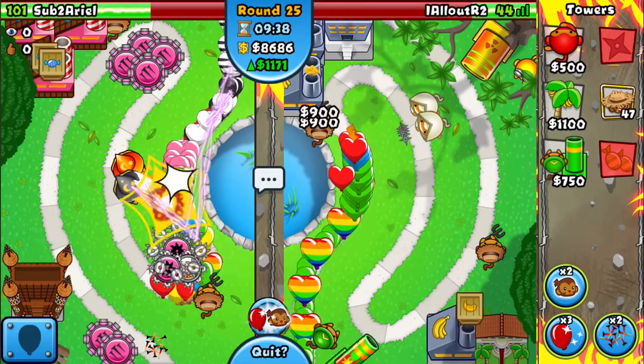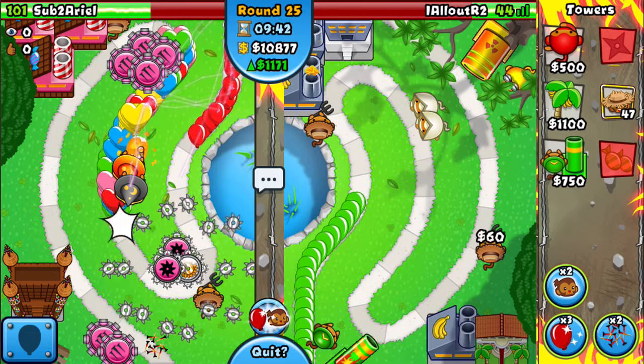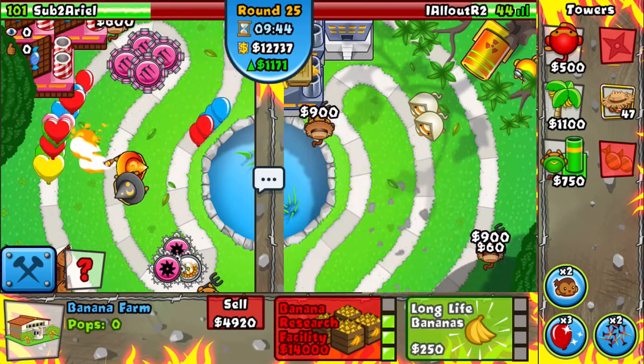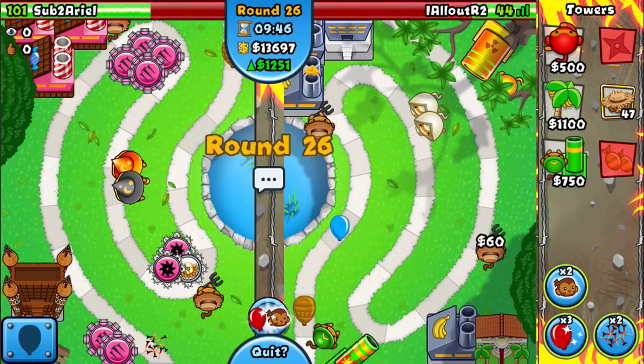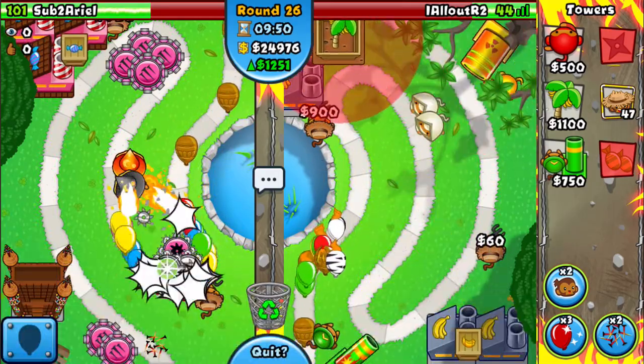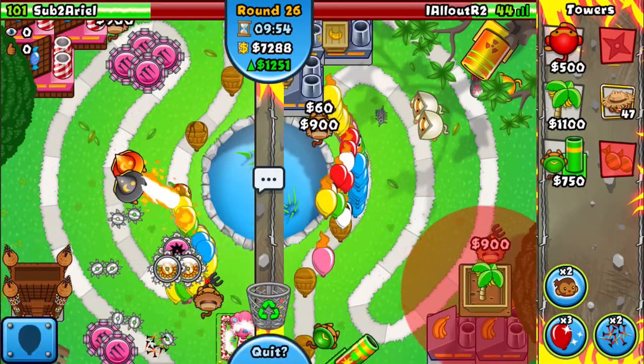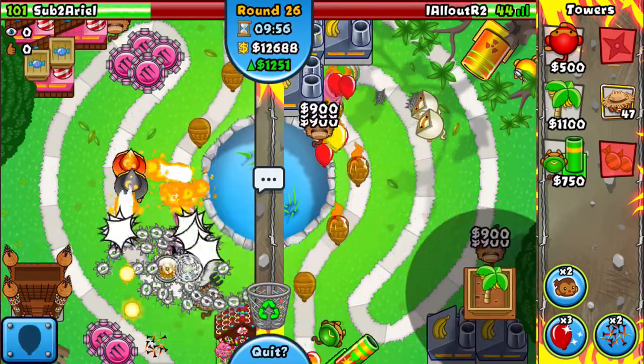Late game defense is pretty good for this strat. If your opponent is smart, they'll pressure you hard at this time and make your farms not this good. But for now we're in Moab Pit so it doesn't even matter.